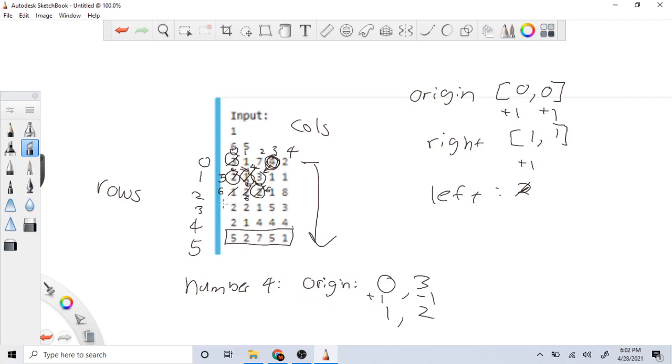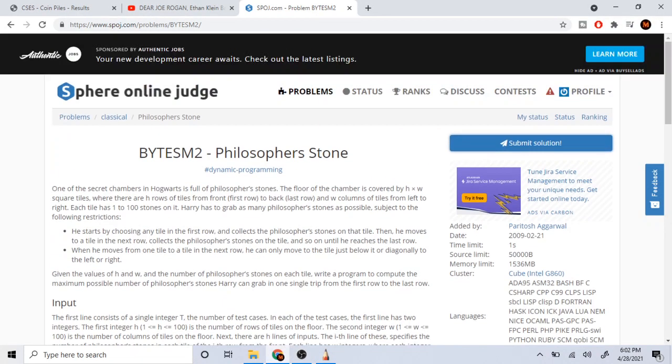When you go through every single row doing this — starting from (0,0), then (0,1), (0,2), (0,3), (0,4), and so on — the last row will have all the maximum possible cumulative values. Then you just loop through the last row and pick the largest one. That's basically how to do it.